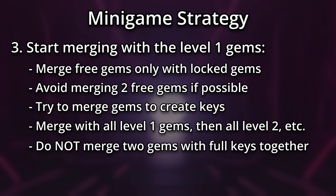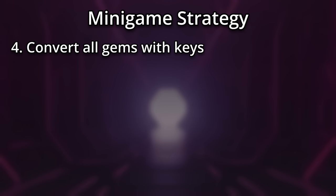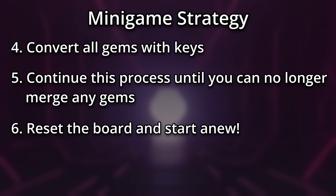Whenever possible, do not merge two gems with full keys together. Instead, merge each with a locked or free gem to level them further. When you reach level four gems, clear out any remaining locked level four gems, then convert all gems with keys, and move on to the next color. Continue this process until you can no longer merge gems on the board, then you're free to reset the board and start anew.